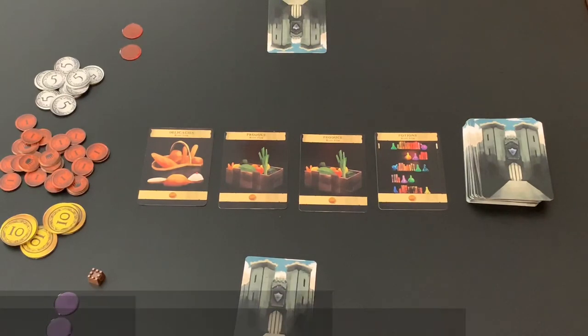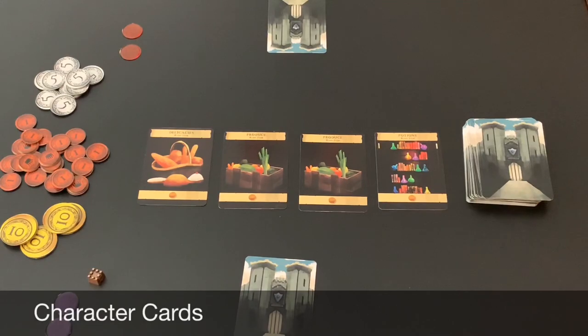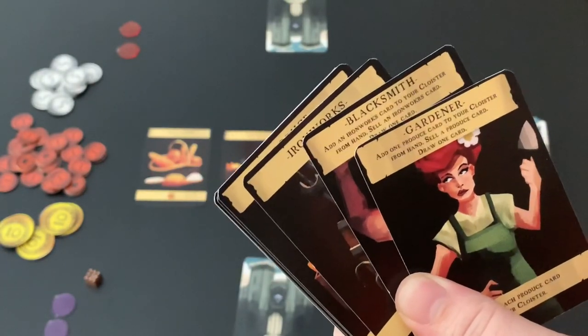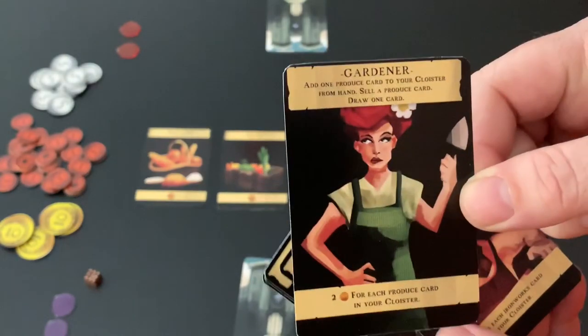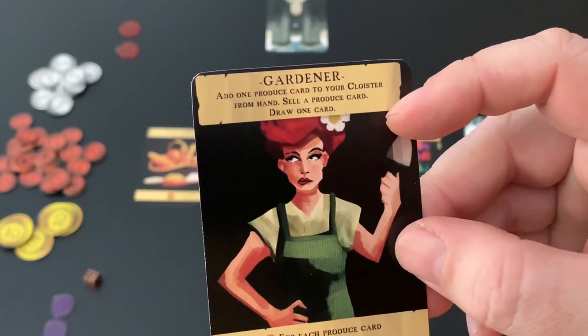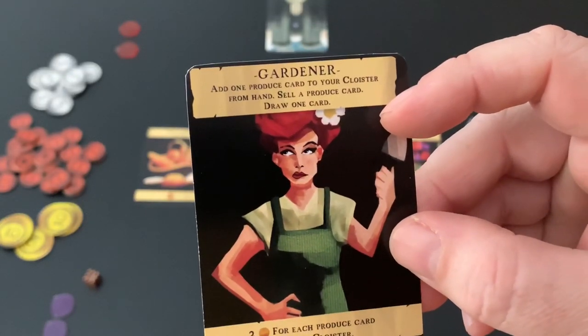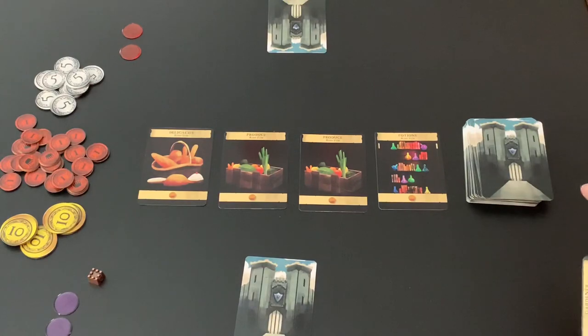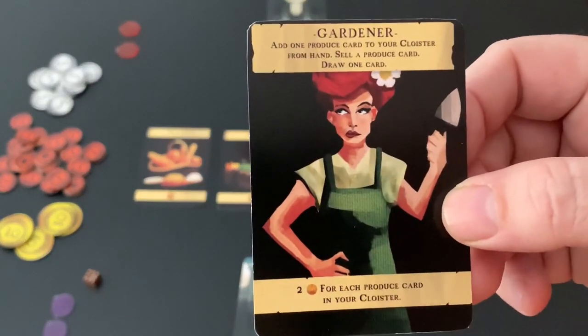We are now ready to begin play. On a player's turn, they must select one character or one item card to play. The card can come from their hand or from the common area. When playing a character, there are four ways you could play one. For example, we could play either the Gardener or the Blacksmith from our hand. If we play the Gardener face-up on the table and activate its ability, this allows us to add a Produce card to our Cloister from our hand, then sell a Produce card, and draw an additional card. Selling a Produce card means discarding it to gain three coins for each card sold.